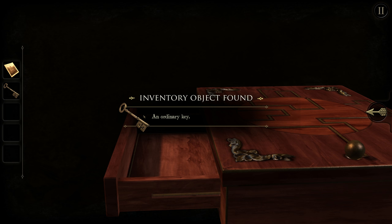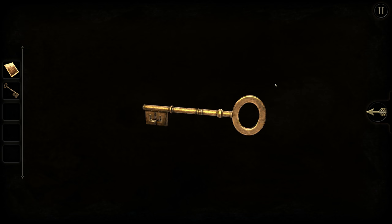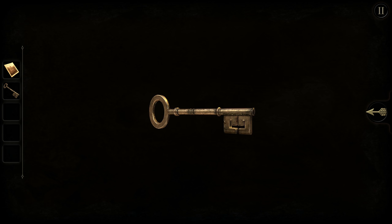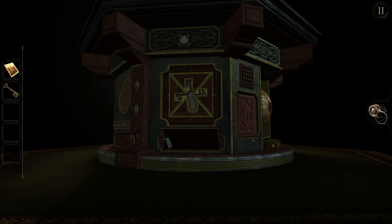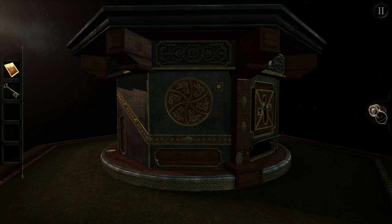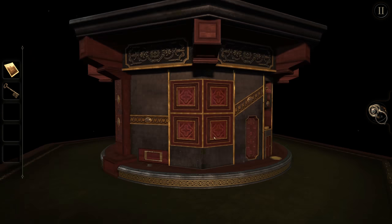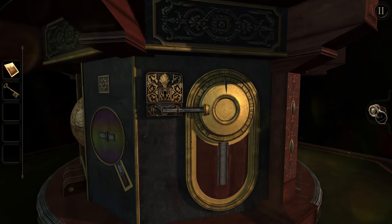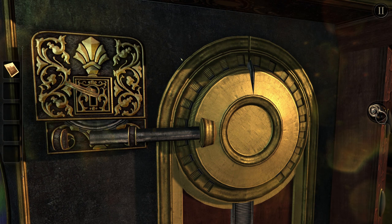An ordinary key — that is not ordinary at all. This is a pretty special-looking key. The house I grew up in actually used to have funky-looking keys like that, then we replaced all the locks, which was kind of sad. A lock is basically just a little hindrance — someone that wants to break open your door can break it open in a minute or two even with really good locks. It's just to stop people from walking in.